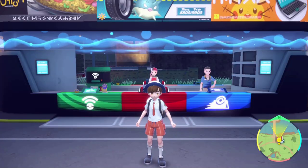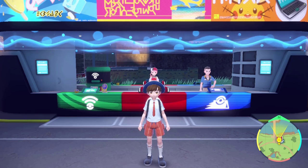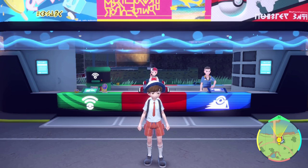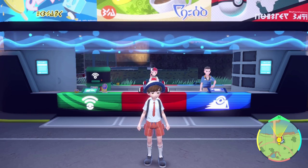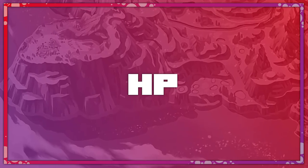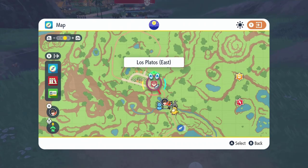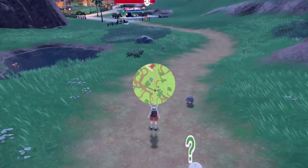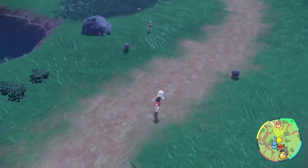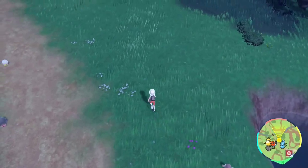Now I'm going to share with you my favorite EV training locations for each individual stat. If you have a better location for a certain stat, leave it in the comment section down below to help everybody out. Make sure your power item is on your Pokémon and let's get started. For HP EVs, I like to train just south of the Los Platos East Fast Travel Point. The Azurils, Lechonks, and Paldean Whoppers here will all yield 1 HP EV after a KO. Don't forget to have your Pokémon hold the power weight — that way you get 9 EVs instead of 1.